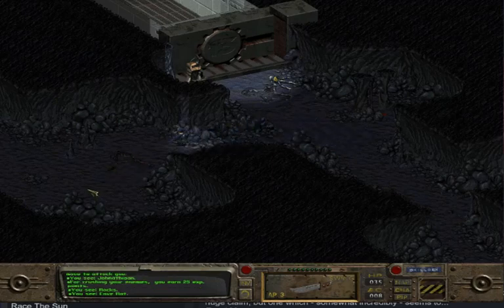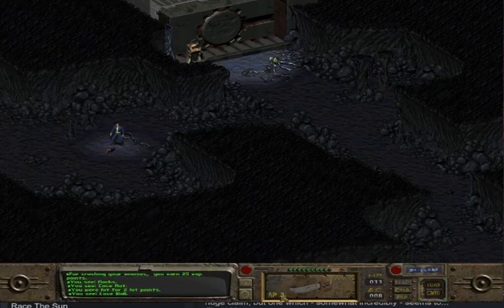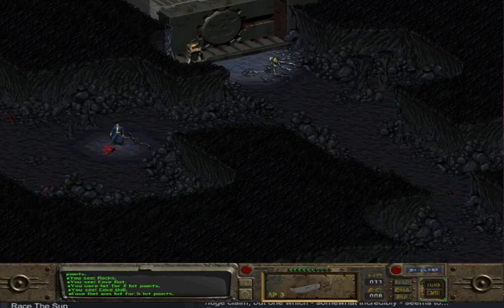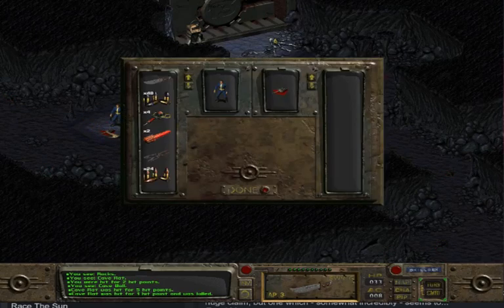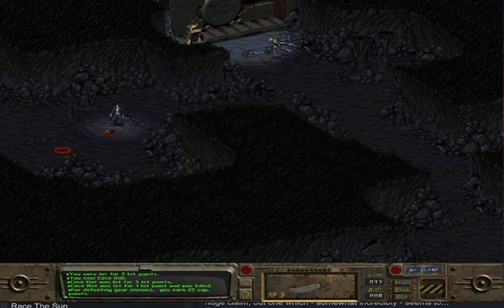Let's go take this one on. He got absolutely wrecked right there. My AP's right there — I'm an idiot. The cave rat is down, rest in peace little amigo. There's nothing even there.